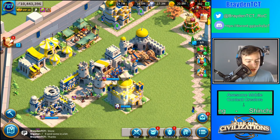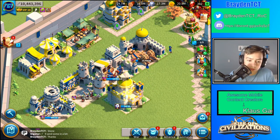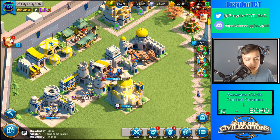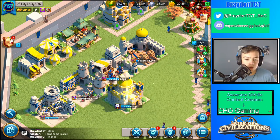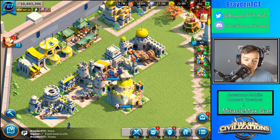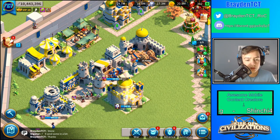Infantry have the best defense and are best for attacking stationary targets or reinforcing something, because they counter cavalry. The thing is they're a lot slower than cavalry, so cavalry can always make an easy escape. If you need to reinforce or defend something, use infantry. When people use cavalry they're mainly going for attacking, so infantry is good for defense. Archers do counter infantry though.